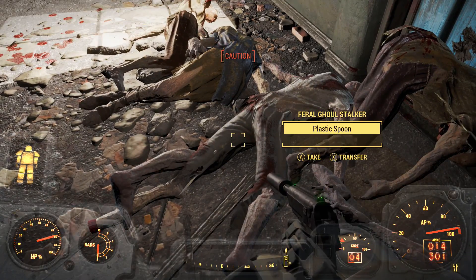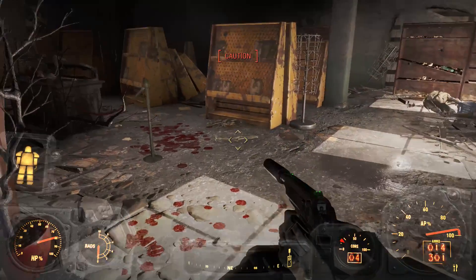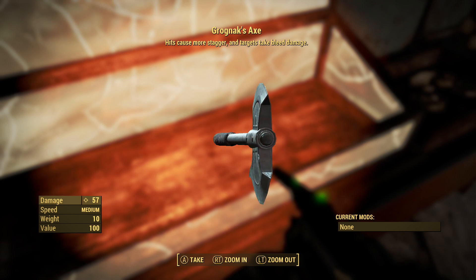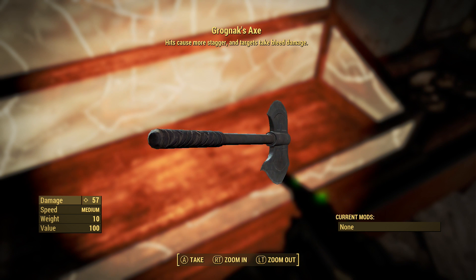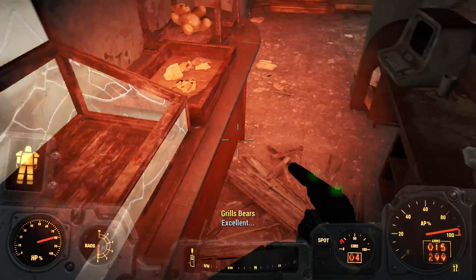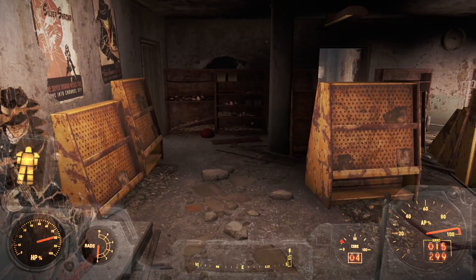Ooh, Psycho Jet. You don't often see Psycho Jet in the wild - you normally have to craft it yourself, that is interesting. Got Grognak's Axe here. How can I sell this? Ten value, 100 - that's pretty worthless. Grognak's Axe is kind of okay - it's not desperately powerful, but it is nice that it causes stagger and bleed even before you've upgraded it. I'm going to leave my armor downstairs, actually. No point wasting cores just taking out ghouls.